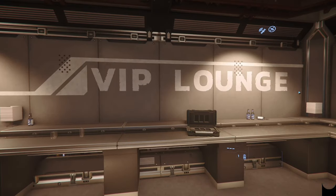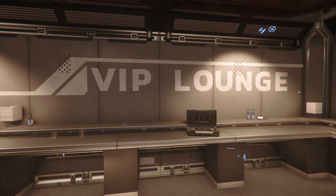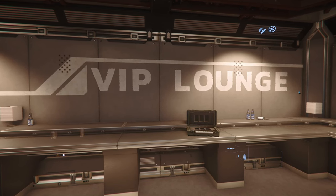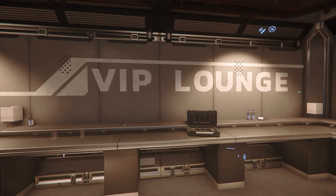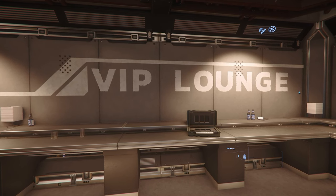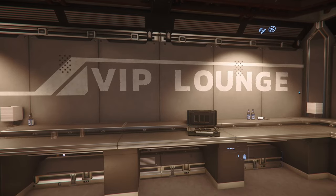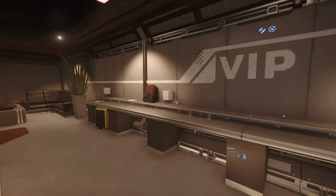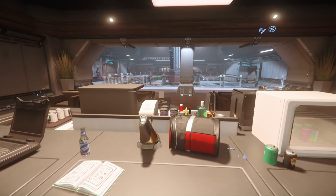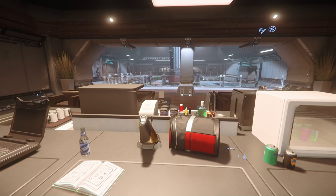Hey hey, it's your favorite space maintenance worker, the Renai man. This time we're gonna have a look at Star Citizen's subscriber flare of the month of October. We are getting four plushies — the Drake Cutlass and its variants — and each of them will be four dollars before tax on the subscriber store.